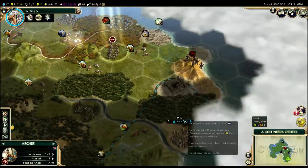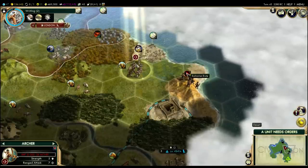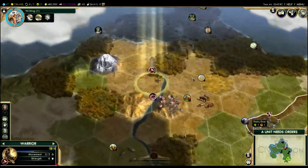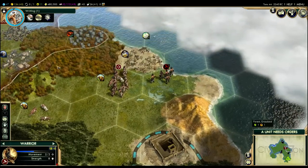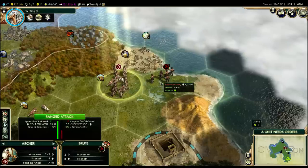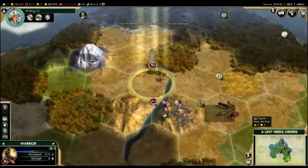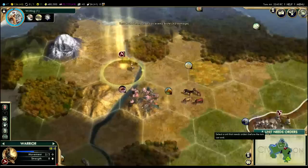There's the barbarian — probably the one La Venta wants me to kill. He moved into the marsh, which is actually a really bad move. While forests and hills give you a bonus to combat, the marsh gives you a penalty — minus 15% strength for standing in it. So I'm going to go ahead and shoot him. I didn't kill him — the game predicted I would, but my damage roll was just slightly too low.